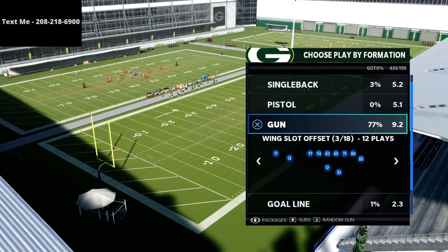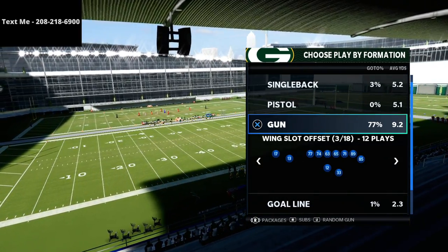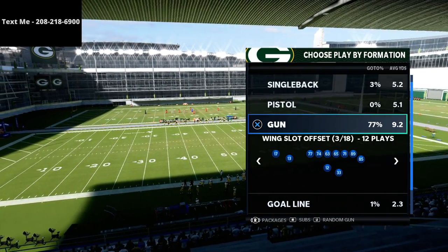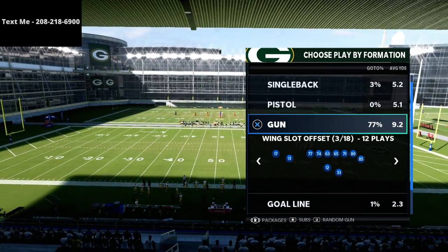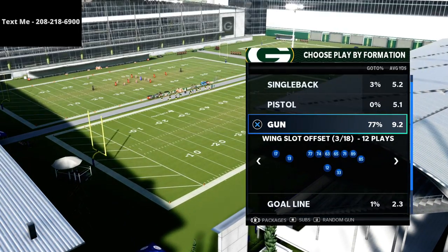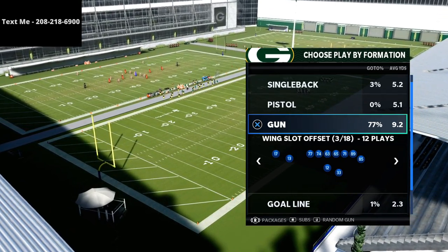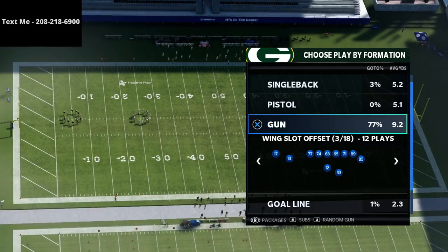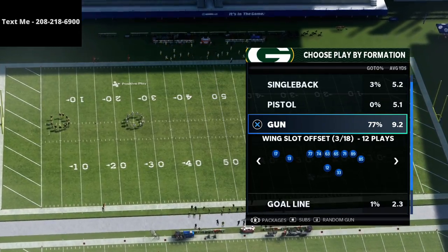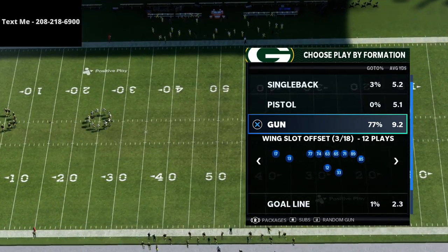Before we dive in, I want to encourage you to sign up for our true fan membership. The offensive meta update we just posted there is our Arizona spread wide slot scheme - we talked about it for about an hour, covering how to beat man and how to beat every coverage in the game. Every week with the true fan membership you get a new offensive video, a new defensive video, and a pro player film study breakdown.